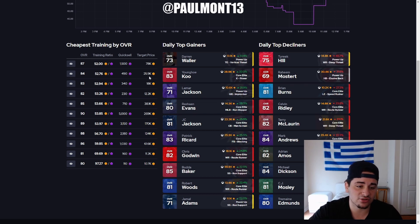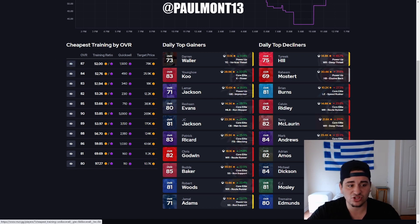So 84 overalls are 25,900 coins for 490 training, and 83 overalls are 18K. In reality, you've got to go with the 83 over the 84 — actually, 84s are better when you factor in value. I'd stay away from 87s and go strictly with 84s. You're not spending anything too crazy and you're getting a good amount of training. If you only need a little, go with the 82 or 83. 85s aren't too bad either — you spend about 13K more than the 84 and get about 220 more training.